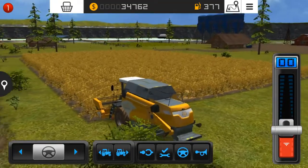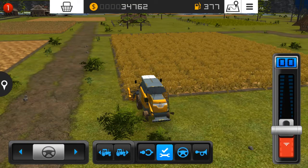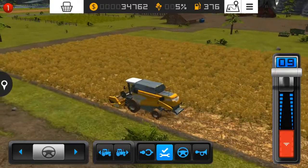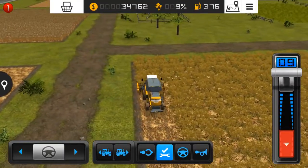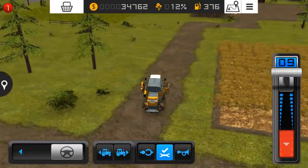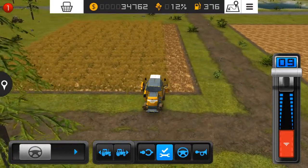The canola field is now 100 percent ready to harvest - here we go. As I mentioned earlier, this harvester is extremely slow and I usually don't like slow vehicles in farming simulator games because it takes a lot of time. Meanwhile the wheat field is also ready, which means we can harvest that field too, but first I need to harvest this canola field.